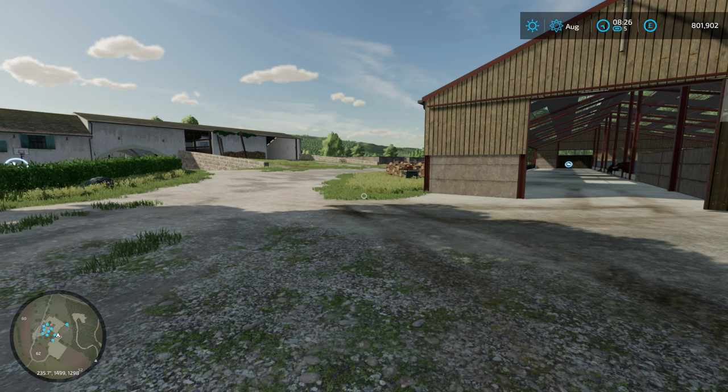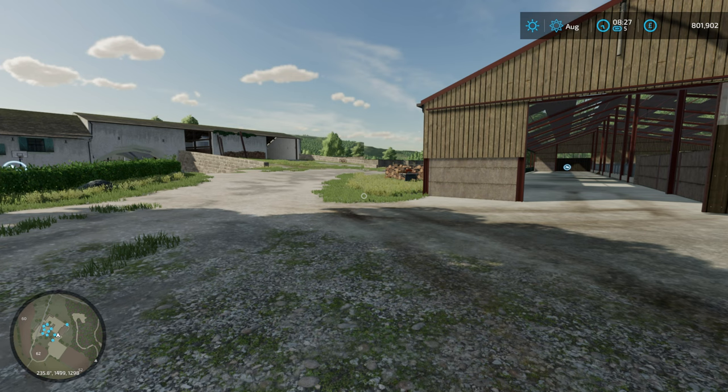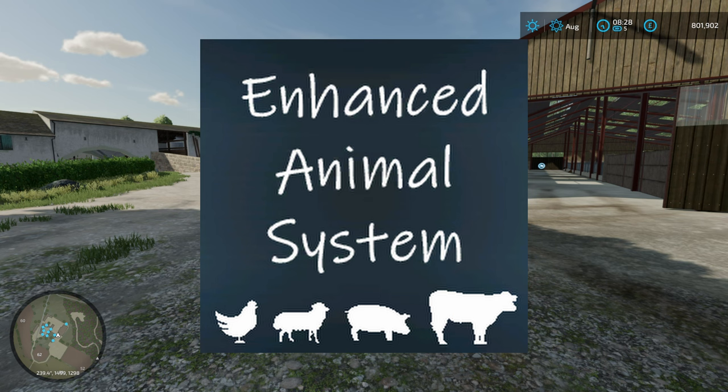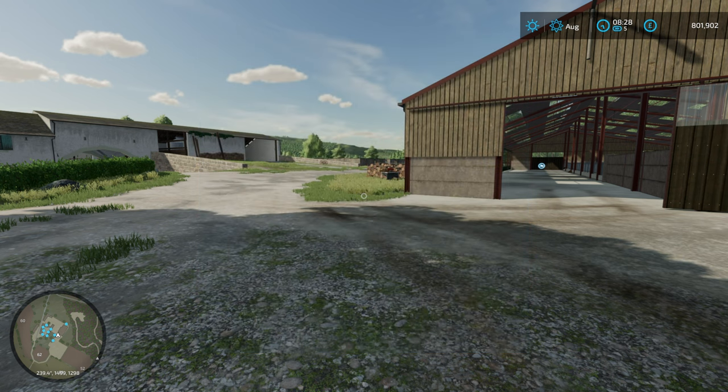The next mod is Enhanced Animal System, and this one really complements Maize Plus so well. Word of warning: if you're going to use Enhanced Animal System with Maize Plus, there are some edits you need to make to the animal feeding. I've got a video on it - I'll include a link here - and all the files exist where you just have to copy them in. It's pretty easy and you can just do it to the Animal Food Editions, so if Maize Plus updates you won't need to update it.